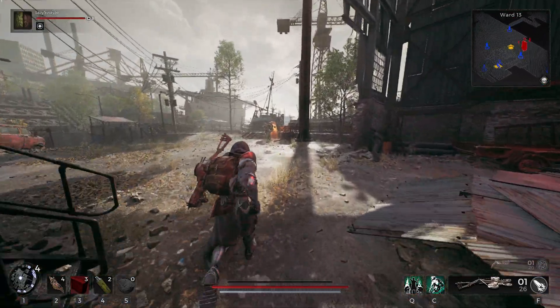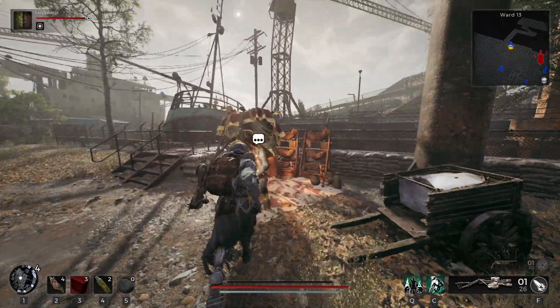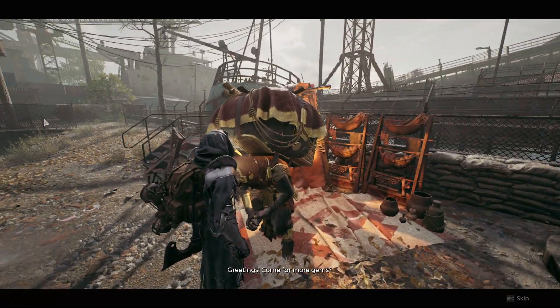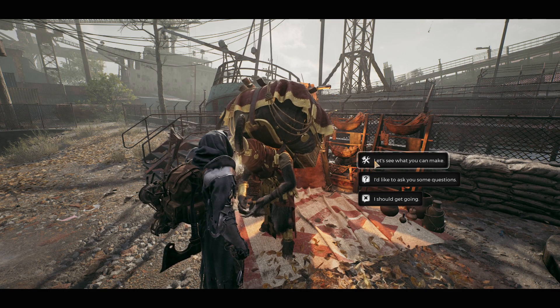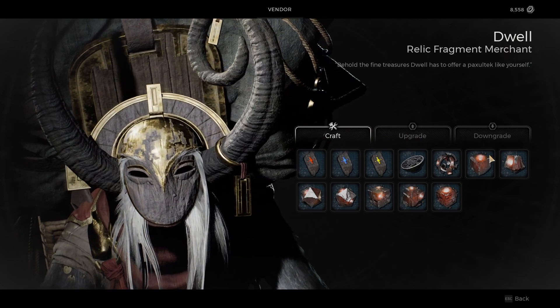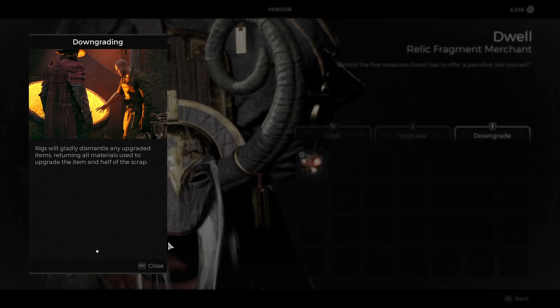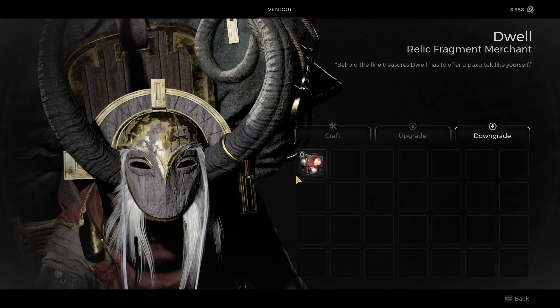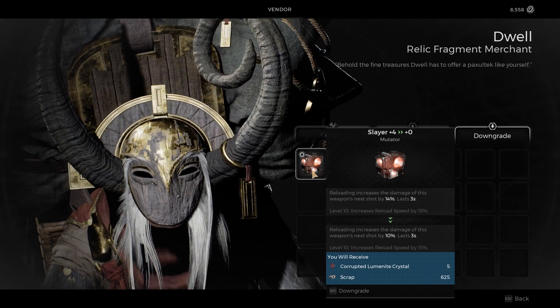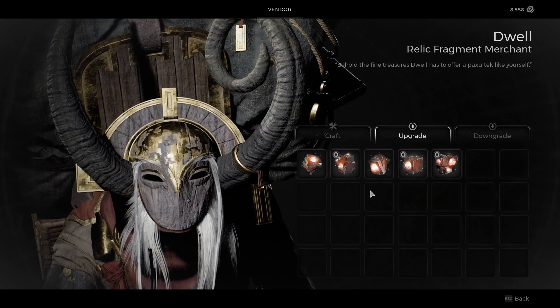However, I do have two corrupted luminite crystals. Time to upgrade Slayer. Also let's see what Dwell has. Okay, Dwell has nothing new. Why would I want to downgrade ever? I have no idea.